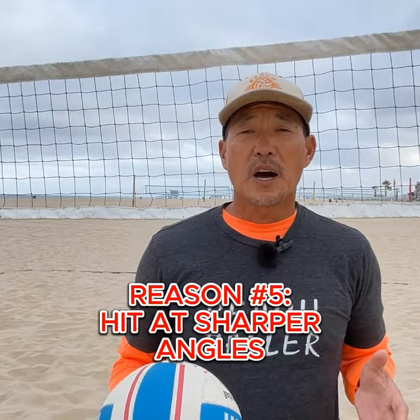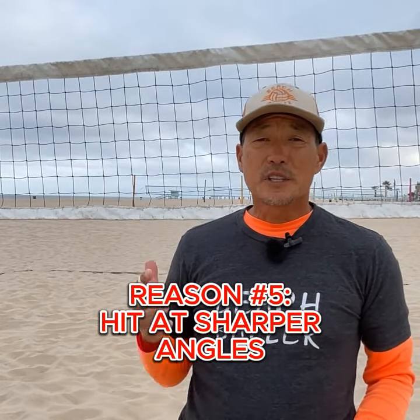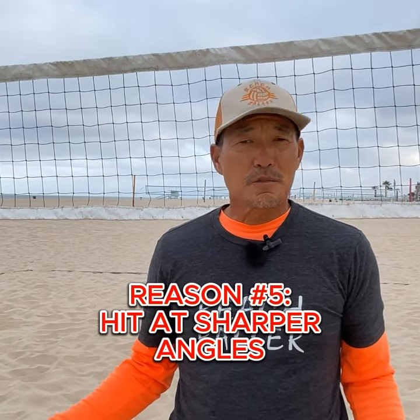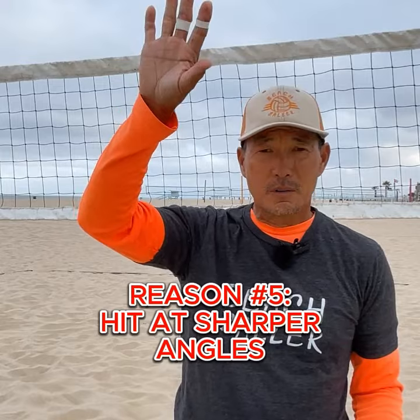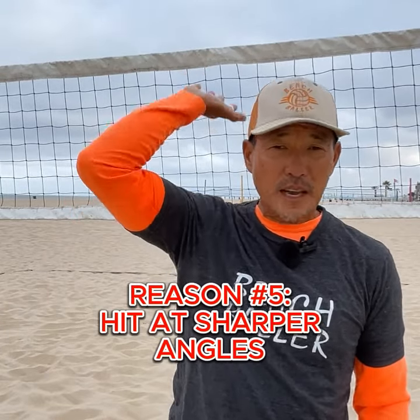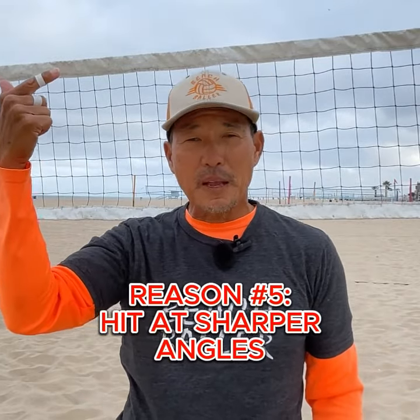Number five, with low-to-high shot mechanics you can easily hit very sharp angles — because from this position it's easier to hit the sides of the ball. If you're going back-to-front on your shots, once your hand is back you can't hit the sides of the ball, so you can't hit really sharp angles.